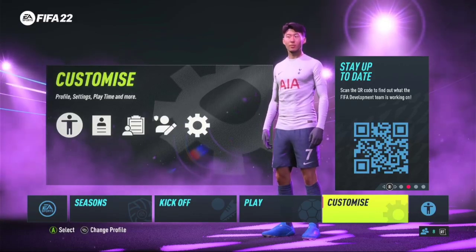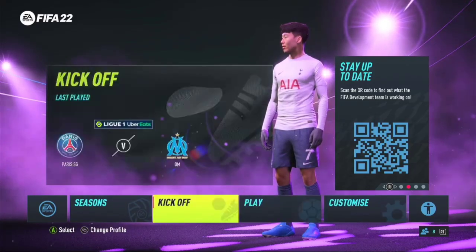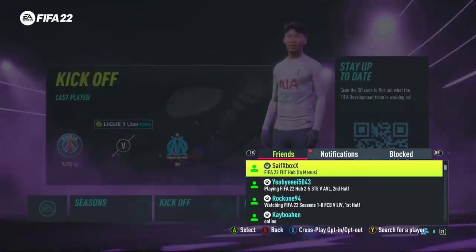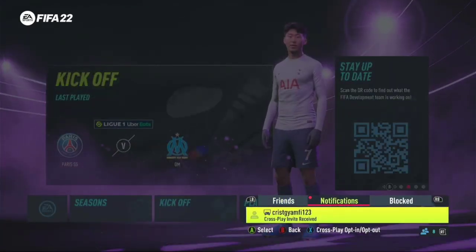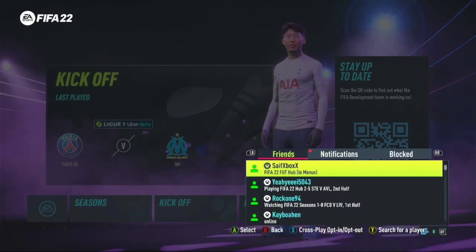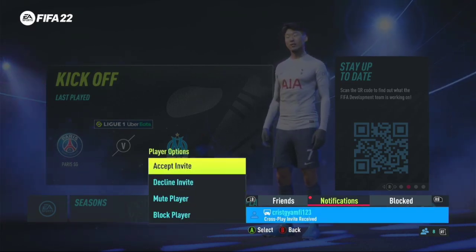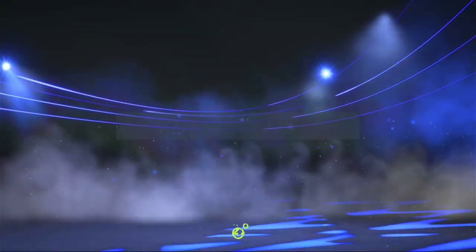To support the channel directly, kindly hit the like and subscribe buttons. Depending on which console you are using, press the RT or R2 button on your controller. As you can see in the notifications panel, you can see an invite from your friend. Click on it and you'll see a couple of options: decline and accept.